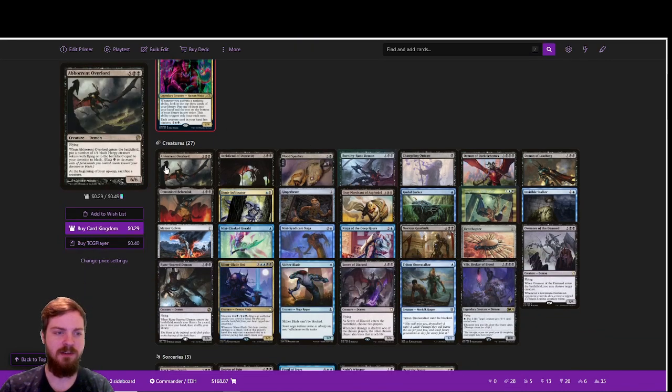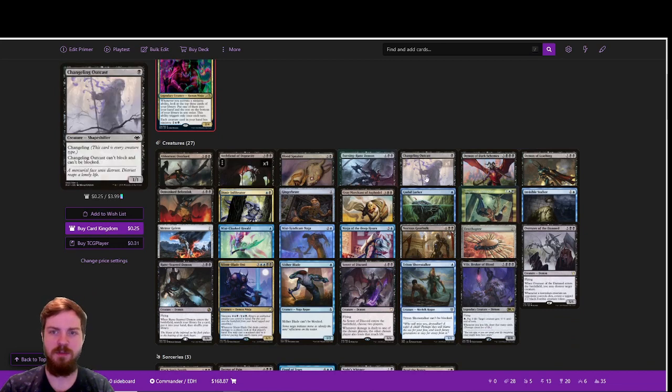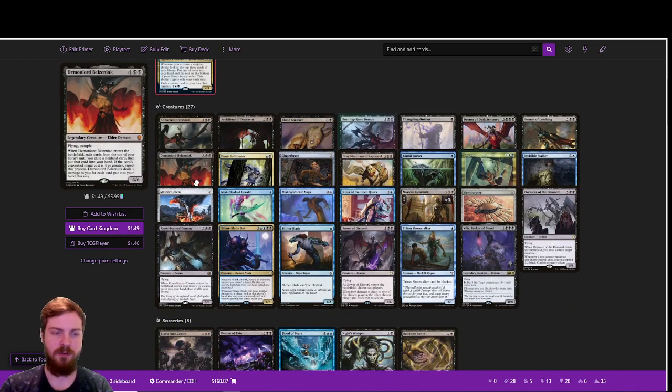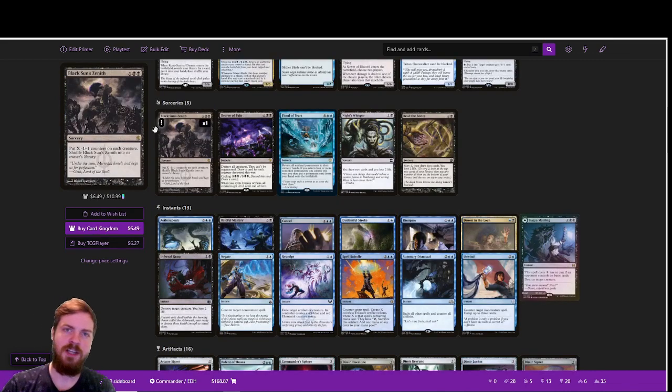As you can see here, we've got our demons and some smaller creatures to help us enable Satoru. We've also got a few creatures like Grey Merchant of Asphodel and Noxious Gearhulk to fill out the rest. The sorcery section is pretty straightforward — a couple of board wipes: Black Sun's Zenith, Annihilation, and Flood of Tears, which is a good way to balance everything and then replay one of our demons.